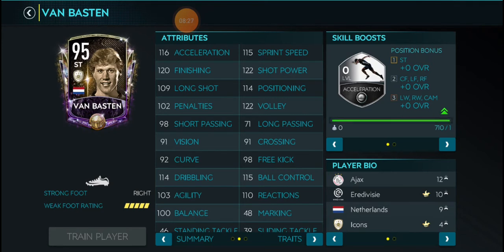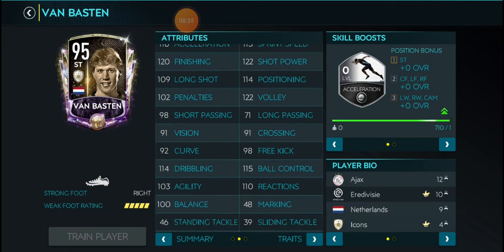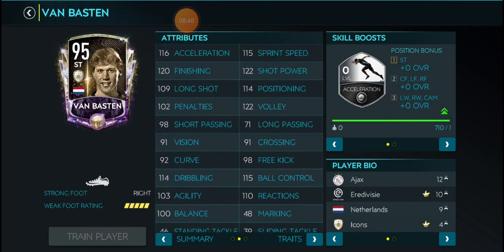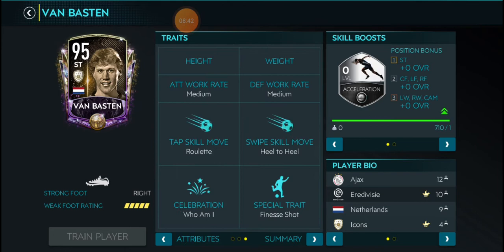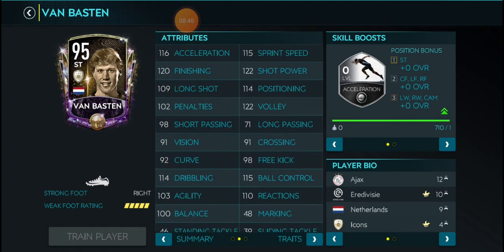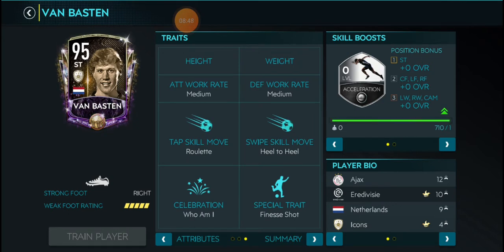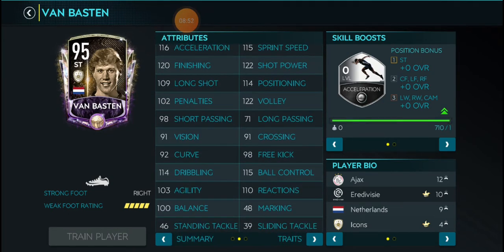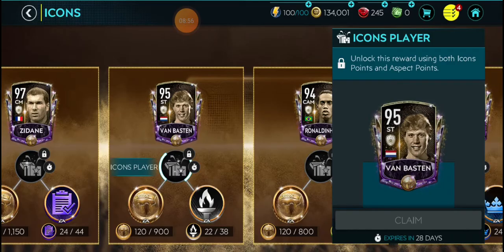The FIFA 19 beast is back — I didn't expect him to come back. I literally thought they were just gonna put some random icon in. The FIFA Mobile beast Van Basten has returned with insane stats — much better than last time. And if you upgrade him to 100 with his boost, he would look even more insane.